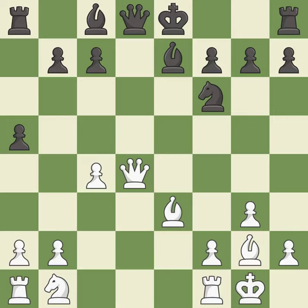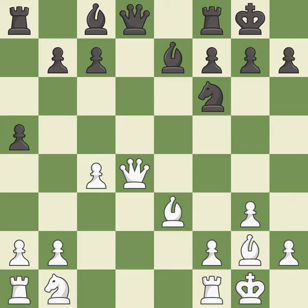This overlooks a better way to recapture a piece — it is an inaccuracy. Castling gets the king to a safer square, out of the center of the board, while also developing a rook. Castling to the same side of the board as the opponent avoids some of the attacking associated with opposite-side castling — it is excellent. This connects the rooks, which helps them coordinate together in the future — it is best.